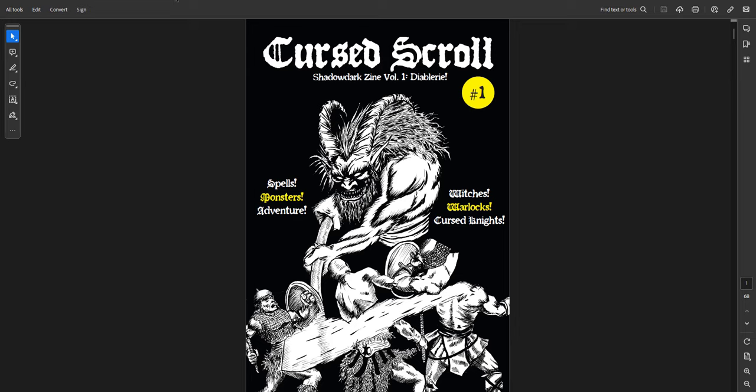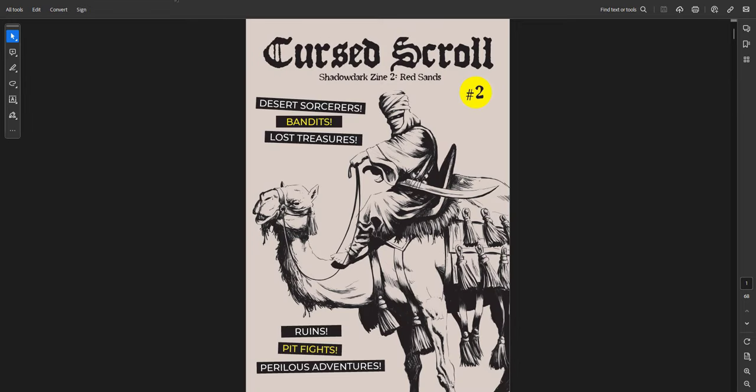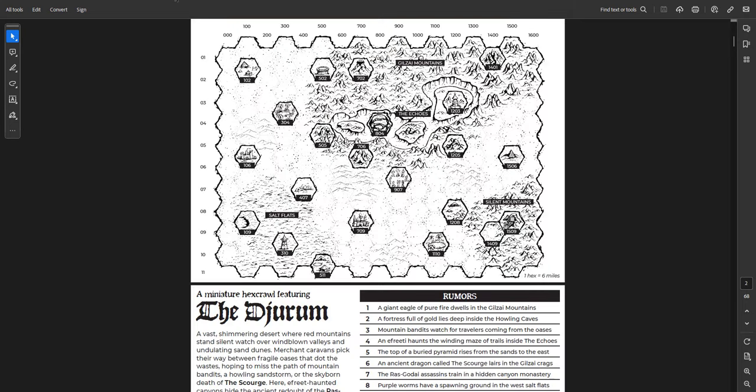The second Cursed Scroll is The Red Sand — Desert Sorcerers, Bandits, and Lost Treasures. Ruins, Pitfights, and Perilous Adventures. This is a desert-themed area with a desert theme running throughout — the classes, magic items, monsters, all of it. Sort of an Arabian Nights-themed desert region. You get a really cool map of this part of the world, the Gilzai Mountains, the Salt Flats, the Silent Mountains — a really cool setting called the Jurum.